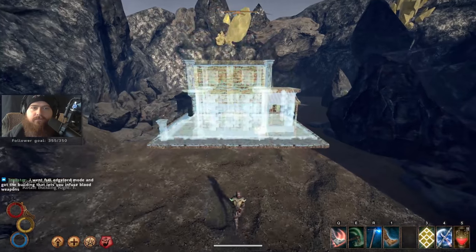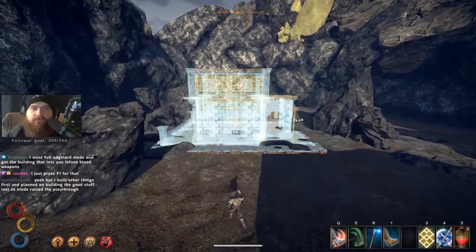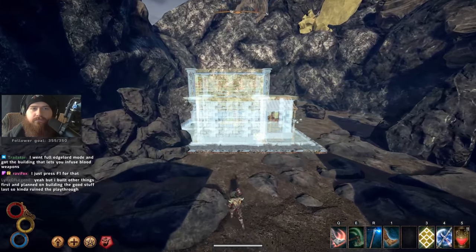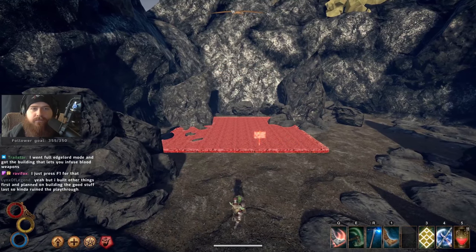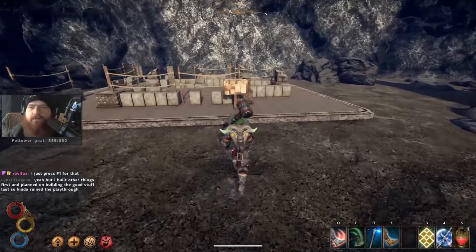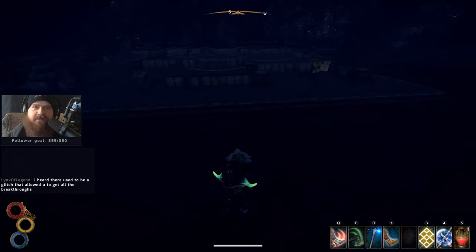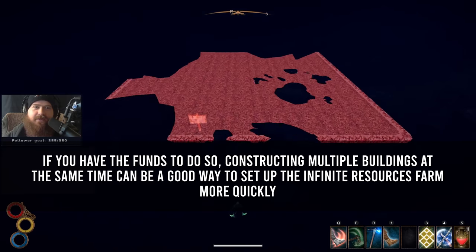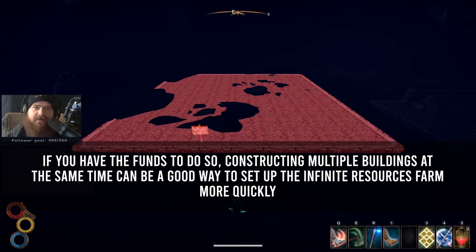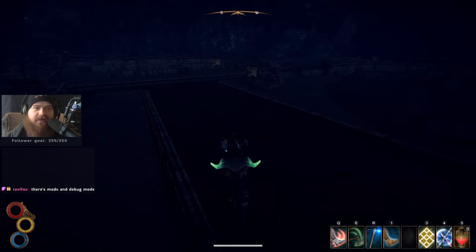The first building I built was House A. You'll end up building a total of five houses, so just build whichever ones you want. House A was 2,000 funds, 40 stone, and 40 timber. The reason to build the house first is so you can then build the resource generation buildings. After the house I built a Hunting Lodge, Mason's Workshop, and Woodcutter's Lodge. I tried to place them all down at once — it doesn't matter if you have to build them over a few weeks, just get those three done.